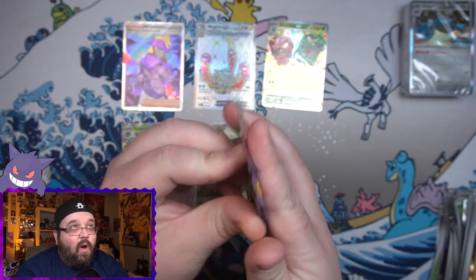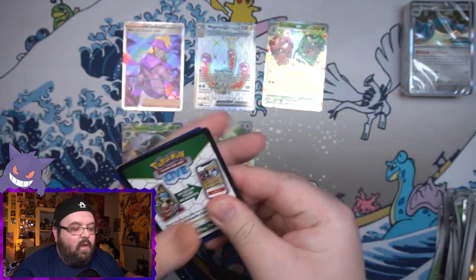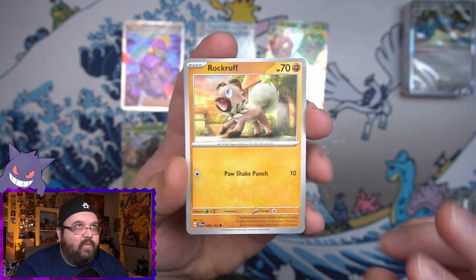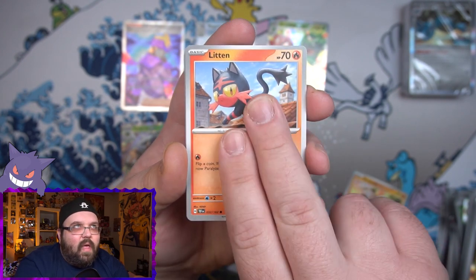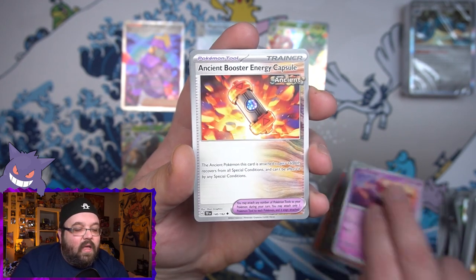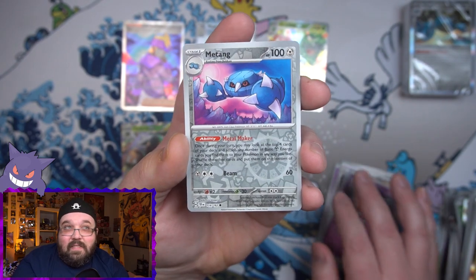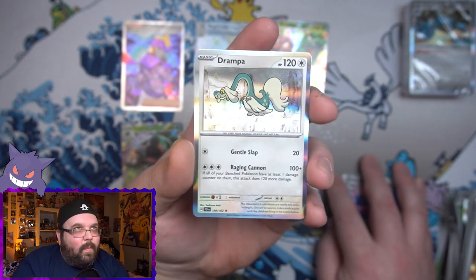Final pack for the first early opening of Temporal Forces. We've already done so well — let's see if we can get one more good hit. We got a Rockruff, an awesome looking Litten card, a Shaymin, a Latias, an Ancient Booster Energy Capsule, an Iron Treads, a reverse Girafarig, a reverse Metang, and ending it with Rampardos holo.